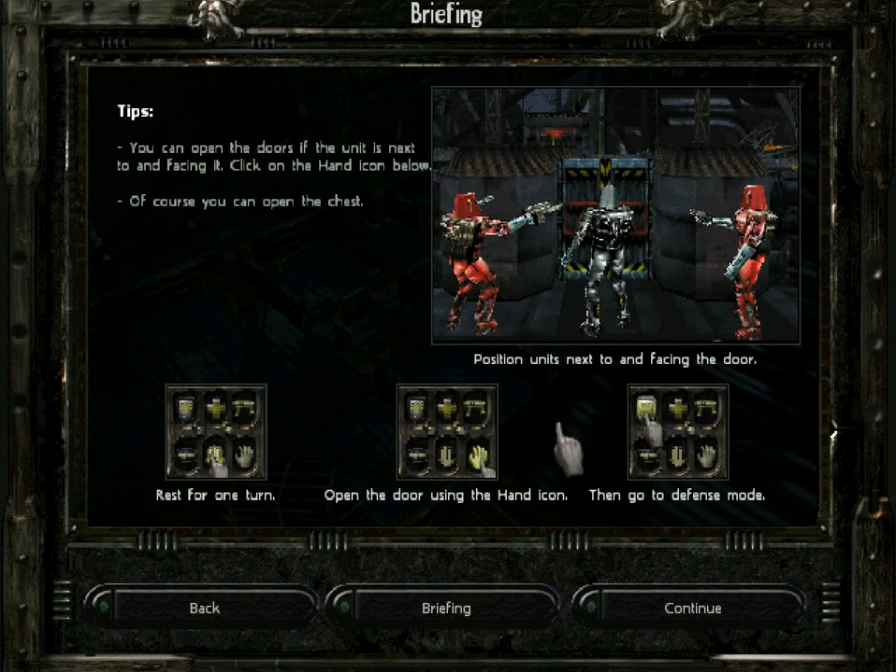Look at the tips. You can open the doors if the unit is next to it and facing it. You can open the chest. Keep an eye on the ventilation ducts — they could allow for more than just stale air. Don't hesitate at the third door; you should reach the exit quickly. Position the unit next to and facing the door, rest for one turn, open the door using the hand icon, then go to defense mode.